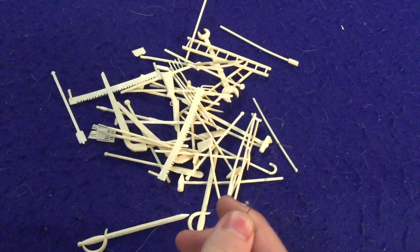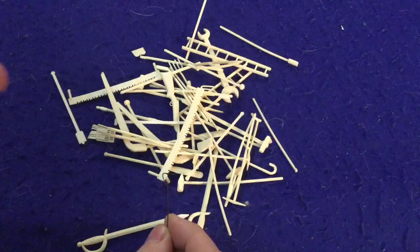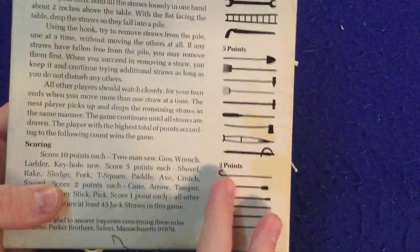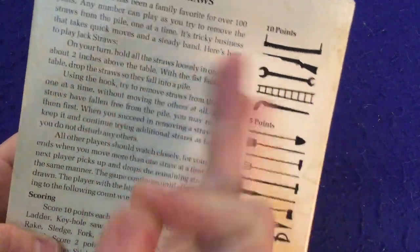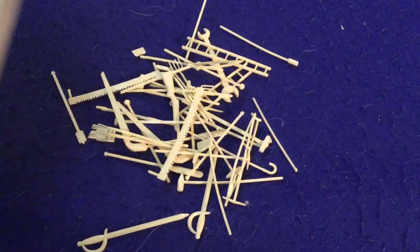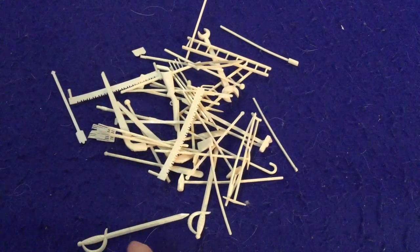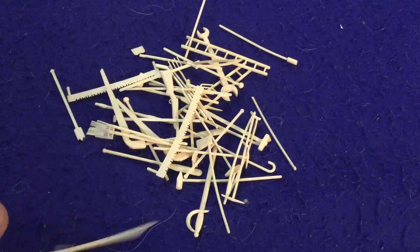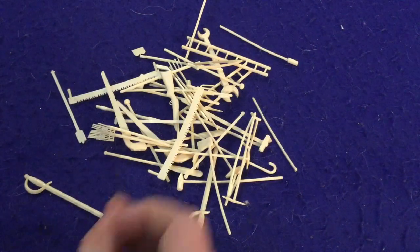You're going to drop it like that. Now you're going to try to get away as many pieces as you can with the hook in order to score points. You score points based on the shape: two points for these, fives for these, and tens for these. These ones are probably substantially more difficult to get. If you're lucky, some pieces won't fall near the rest of the pile, which means you can just grab those with the hook easily. But if you move any other pieces, your turn is over.